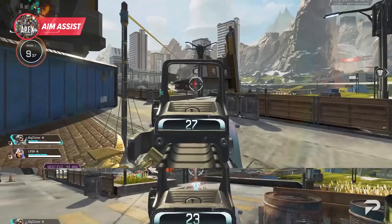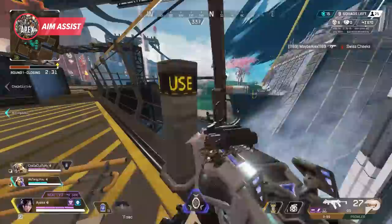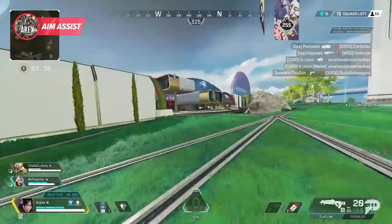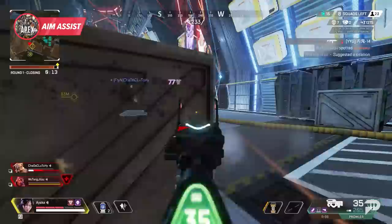It's important to note that aim assist depends very heavily on how big the target appears when you're aiming at them. If an enemy is really far away and you try to hit shots with a 1x, aim assist will be very weak or even non-existent. However, if you have a more magnified sight that allows you to clearly see the enemy regardless of range, aim assist will kick in much more heavily. Understanding this and ensuring you have the proper sight for long range fights will greatly increase your accuracy. Aim assist is incredibly powerful if you know how to use it to your advantage.